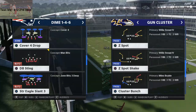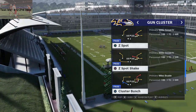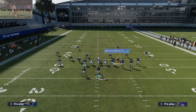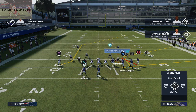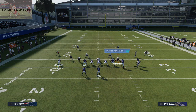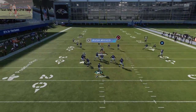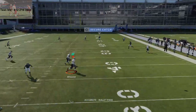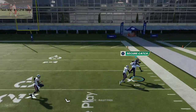I'm just going to pick Z Spot and we're going up against Cover 4 Drop from Dime 1-4-6. All you're going to do is take Boykin and motion him to the right — just a few steps, just so he's outside. What you'll see is he's going to hold this corner and I can throw it right over the top of the corner — right there to Marquise Brown for an absolute dot.